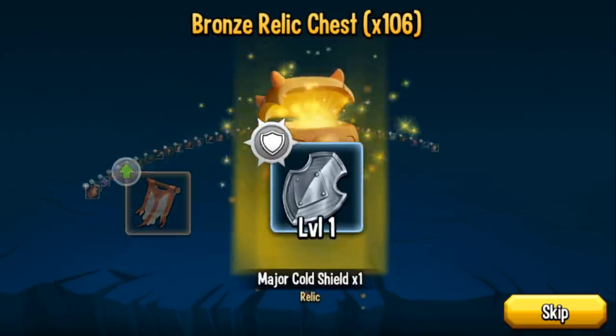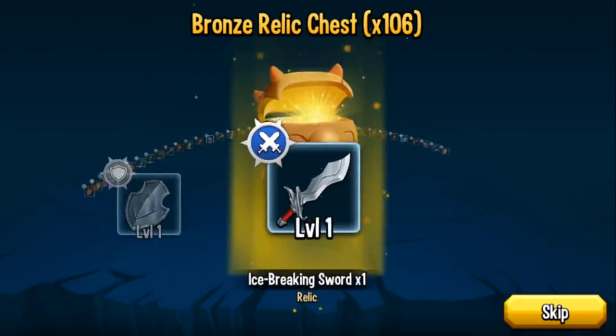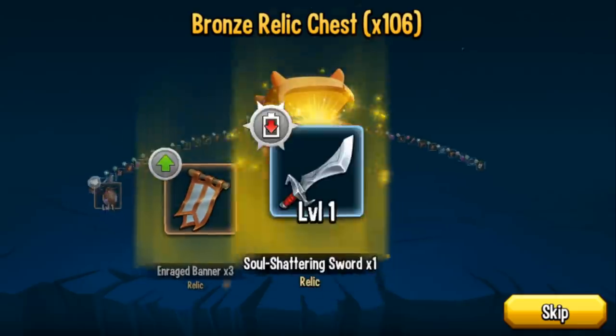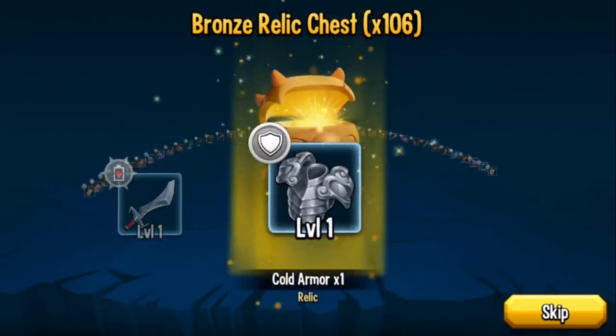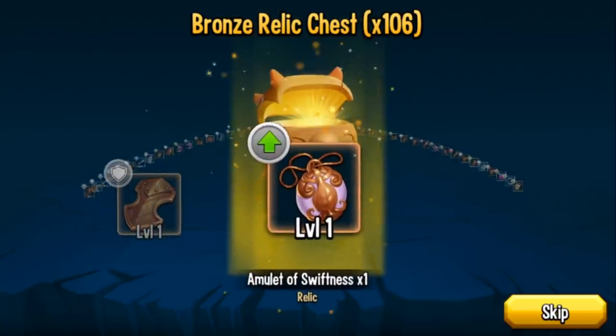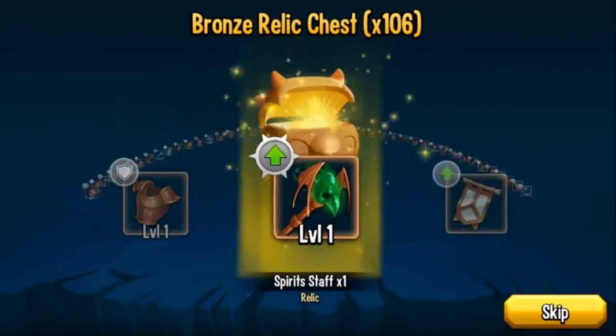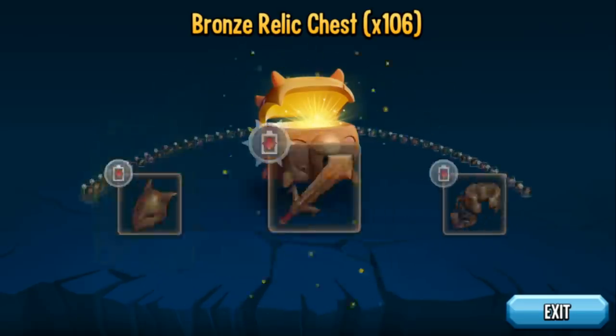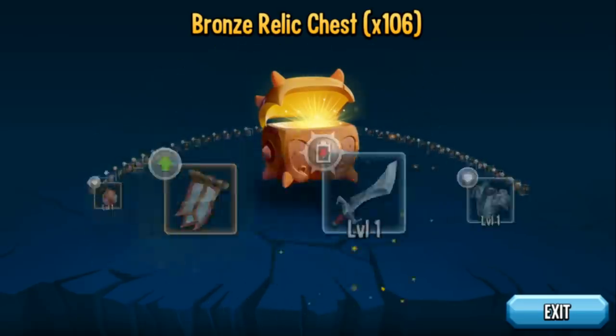I also got the Mr. Beast avatar and 50 cells. It doesn't seem like I got anything good — I don't think I saw any golds. The cool thing I like about relics is that it doesn't really matter what you get. Whether you get a good relic or a bad relic, every relic is good, because if it's bad, it becomes fusion material.